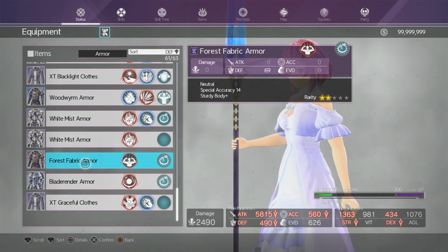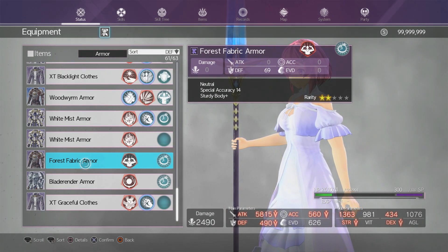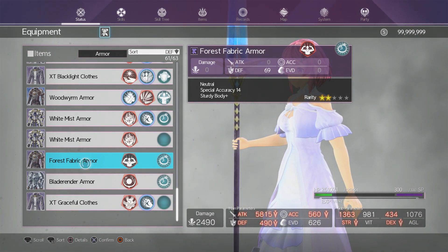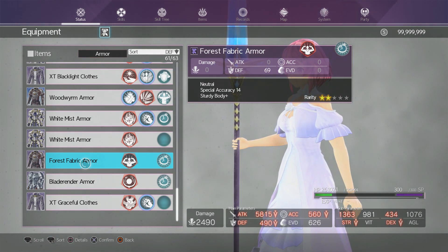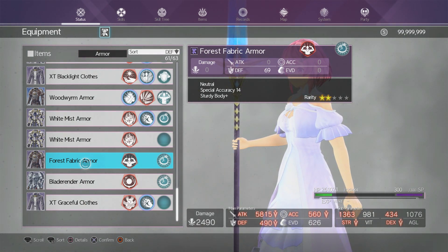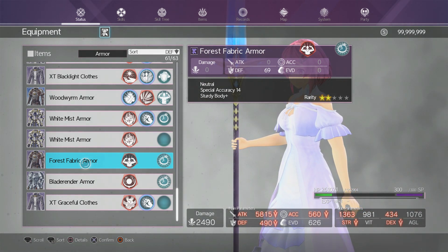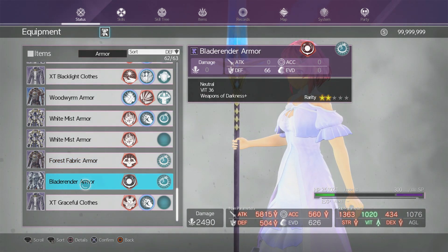Up next I got the Force Fabric Armor. The Force Fabric Armor is a very good armor for special accuracy early game, especially when you want to land Wits or other stuff for North Extreme and so on. It's actually a very good armor you can pick up earlier on. The location is in Ultra Valley — it's in the south part of the map. It's a relic beast, and once you kill the whale, you'll get that armor.